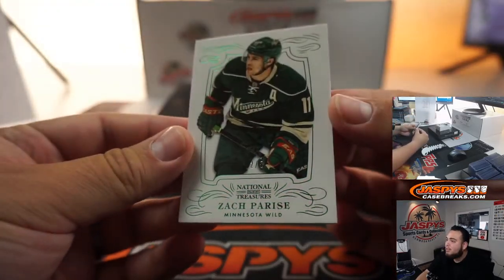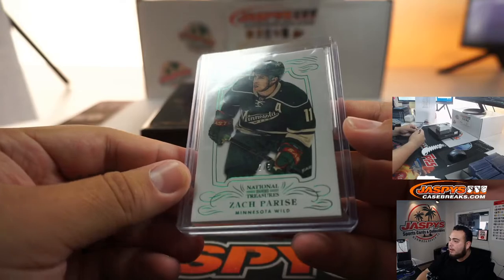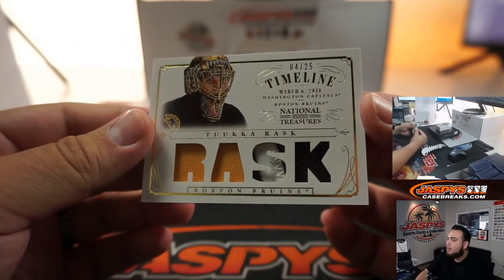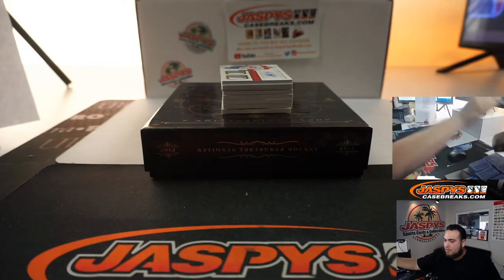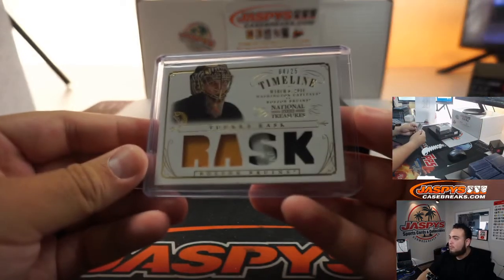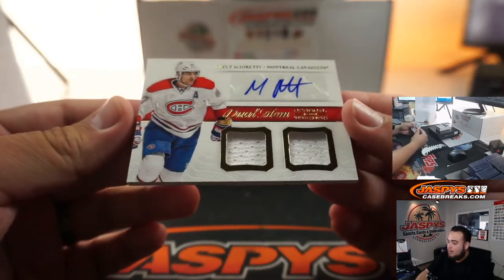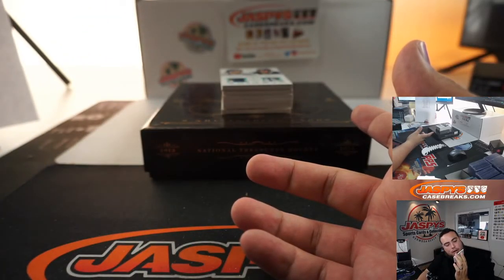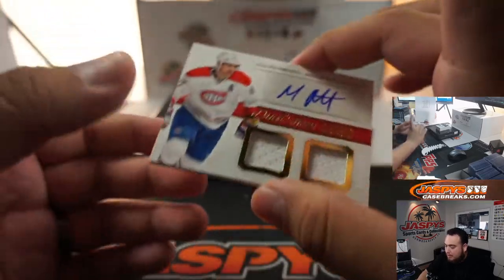Let's go to some of these hits. First thing we got is a two out of five Zach Parise — back when he was in Minnesota. Two out of five going to Daniel. We got a Tuukka Rask little patch — four out of twenty-five — four going to Robert. We got a Max patch already, and shockingly this is not numbered. I don't think this is numbered — everybody has a shot at this.